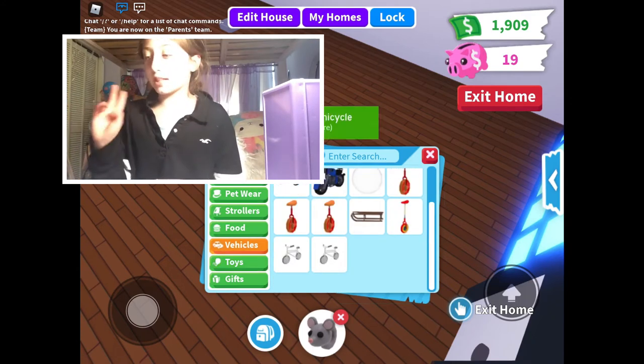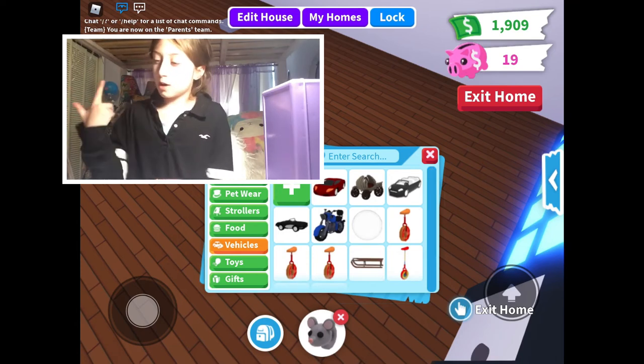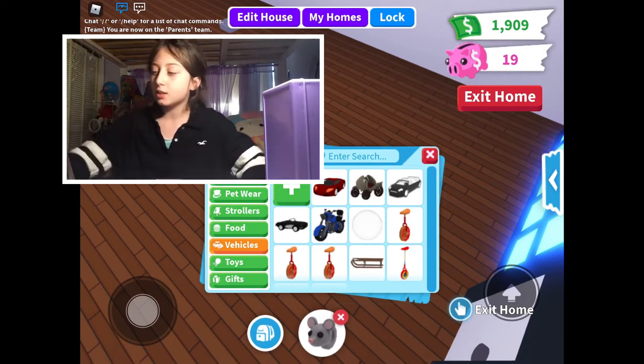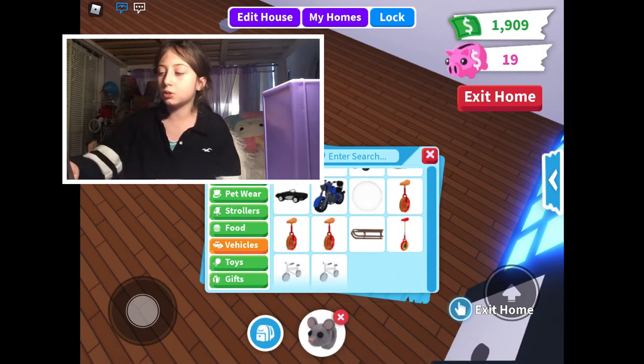Now let's go to vehicles — I don't have that many. I have a luxury car, a red cage carriage, a limo, a muscle car, a blue rider, a human bubble, three pizza motorcycles, one sled, a clown on a motorcycle, and two bikes.